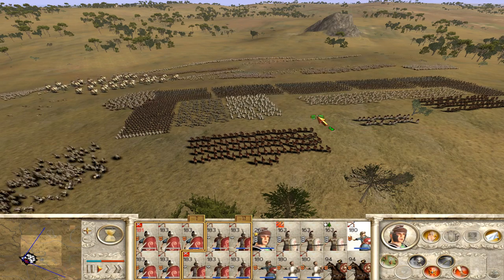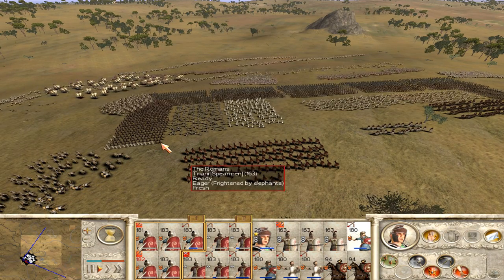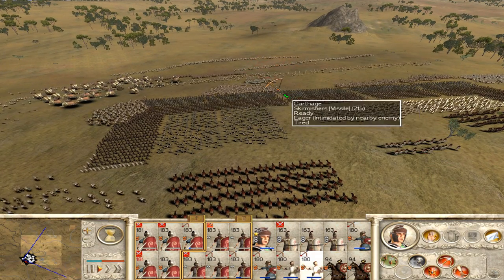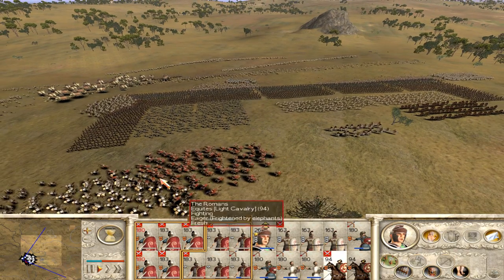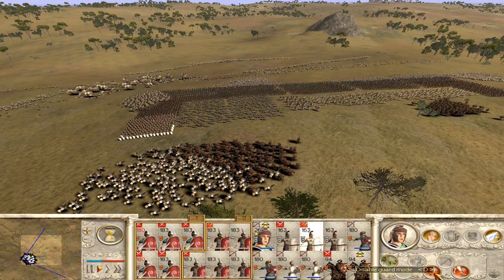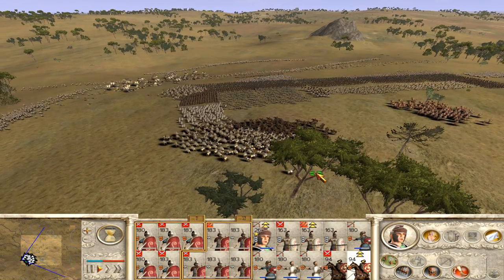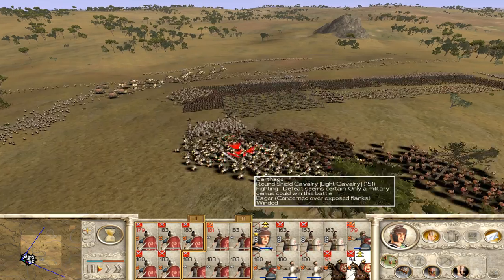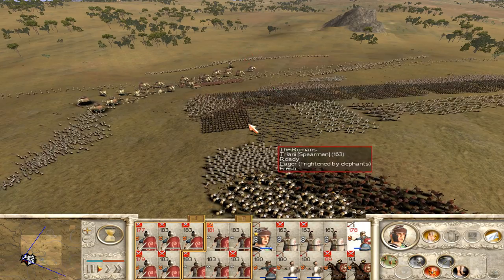The horses should die fairly quickly because they don't have a chance against spears. On the right we are safe, with some infantry trying to outflank us but not a big deal. Now we are going to reinforce our first line of Hastati with our Principes. It looks like most of the elephants have already been killed.